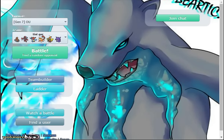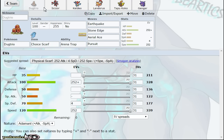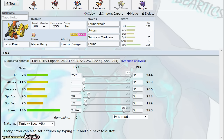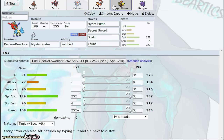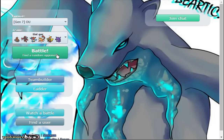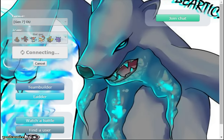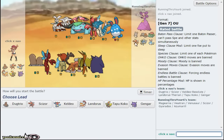What's up guys, pokeaim here with a Sun and Moon OU live. This time we're gonna be using a team built around Never-Ending Nightmare Z-move Gengar that my buddy Flame Victini passed me - really fun. I've enjoyed it and done a couple games with it, also played him with it a couple times.